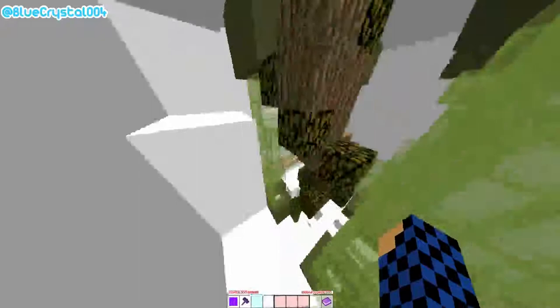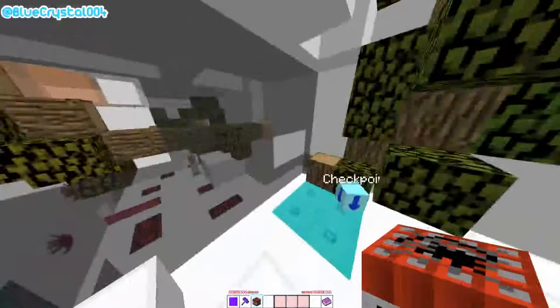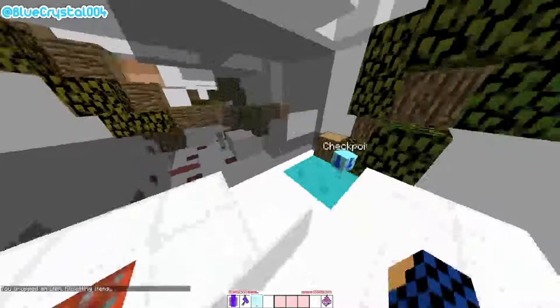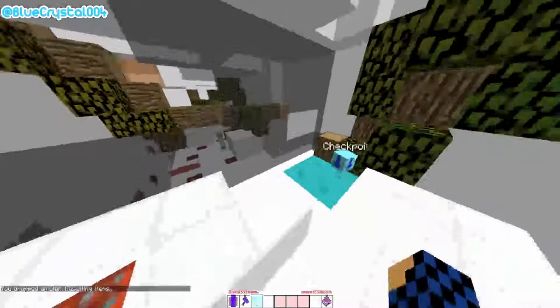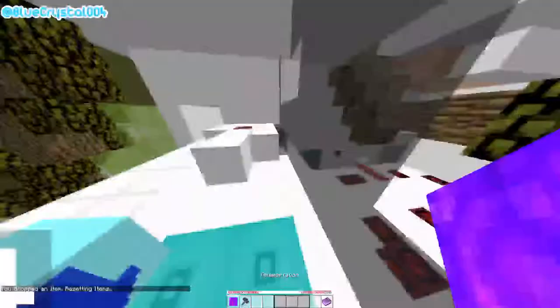Get your third slot ready. Once you do a bunch of runs, you'll start to pick up on when certain items appear and automatically switch to the right slot. When I know I'm about to get TNT, I switch to my third slot automatically. When I know I'm about to get a silverfish block, I switch to my fifth slot to move it immediately.